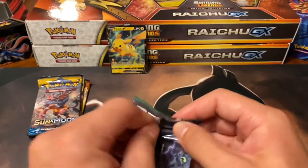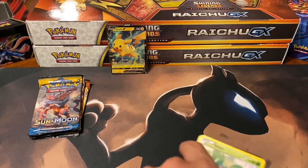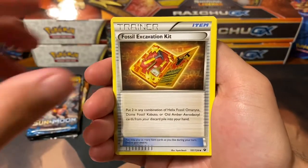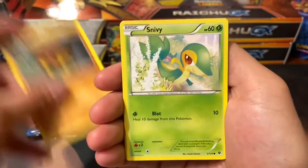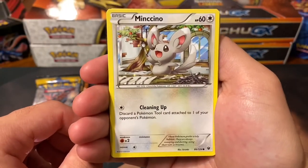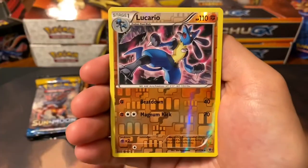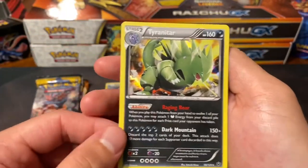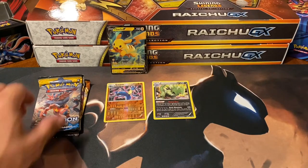Fates Collide XY - I do not have very many cards in this set. Got a Fossil Excavation Kit. Wormadam - a useless Pokemon. Kabuto - I like that Pokemon a lot. Snivy, Serperior, Whismur, Minccino - oh wow, is this Minccino like a chef or cleaning dishes? Raiolu and a tree. Bunnelby playing tug of war with itself. A Reverse Holo rare Lucario - nice, that's awesome. And a Tyranitar Holo - wow, that is not bad. I do like Tyranitar.